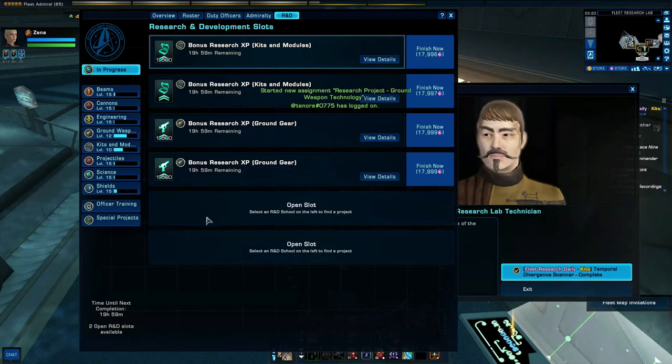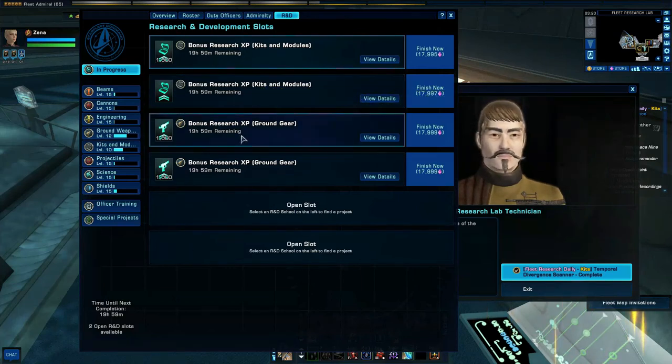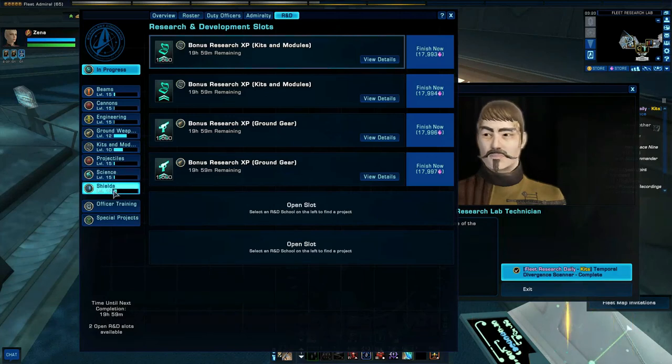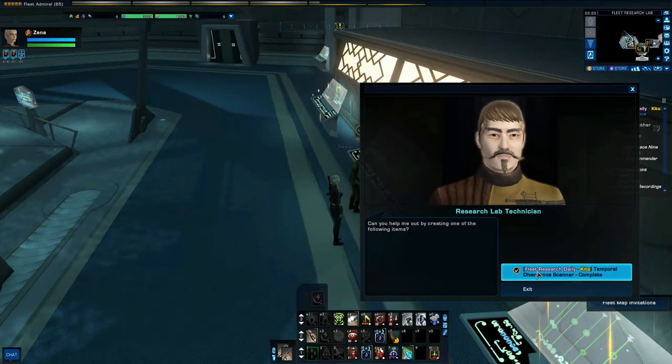You could have up to six spots with two on each for three schools per day. When you get up to level 15, like these here, you can then get a trait and do additional things.